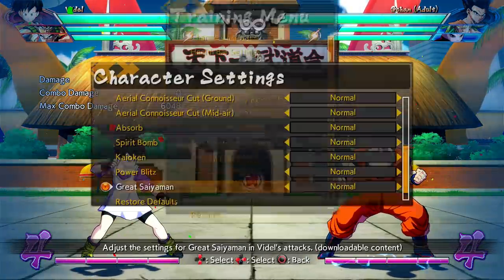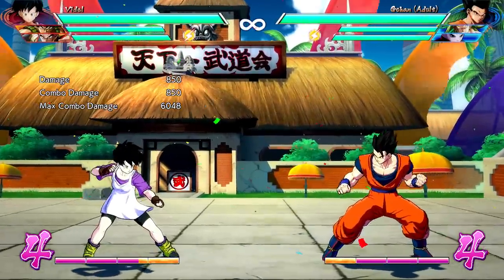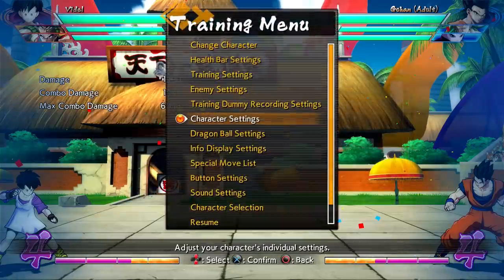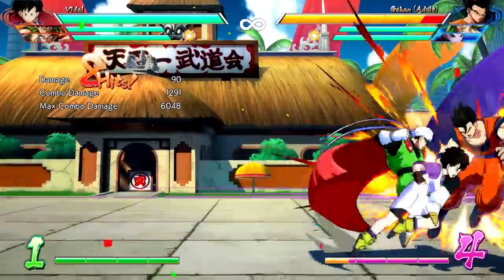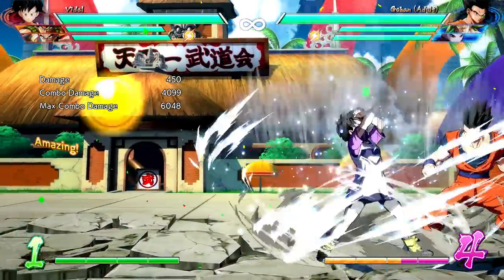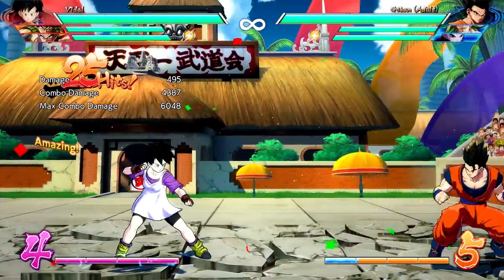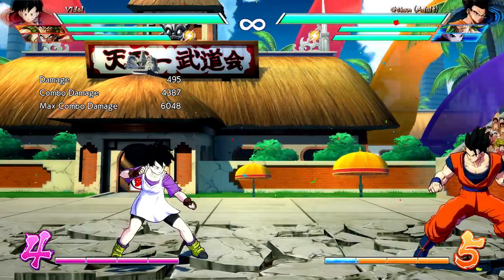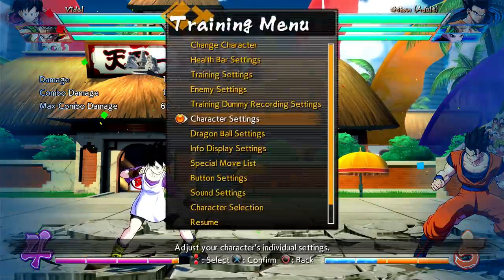We mentioned the power-up mechanic earlier — the counter super powers up Gohan. This affects all aspects of Great Saiyan Man. The base stand S does 850 damage; the powered-up version does 1,000. This is true across all moves featuring Gohan. The raw level 3 does 4,099 in base state; the powered-up version does 4,387. This also affects minimum damage values in longer combos and the wake-up level 3 as well. Any move where Gohan appears will do more damage with higher minimum damage values when powered up.